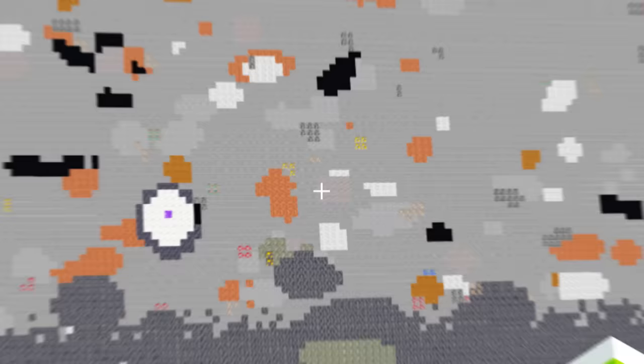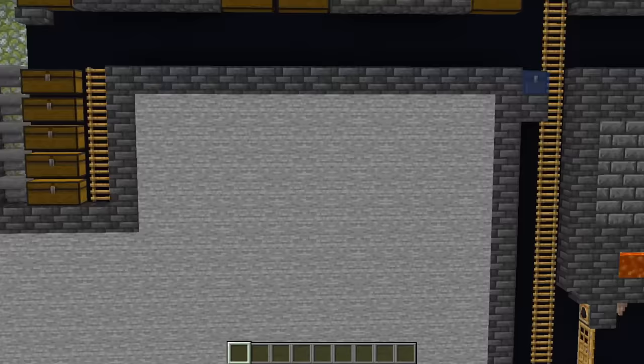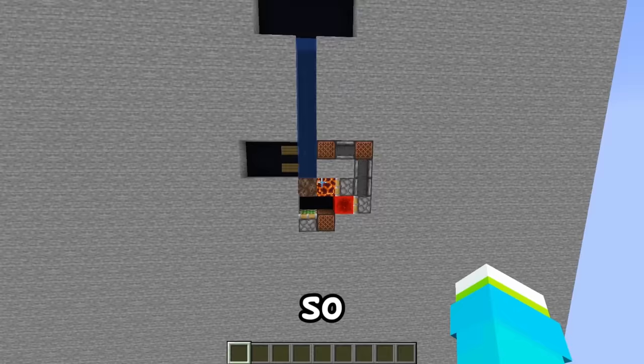Now we'll put the farms on hold while we make a storage system, and then we'll link more farms on the other side of the storage system — I just want to make sure it's in the middle of the base. What if we use a water elevator that goes down and has a button that sends it back up? Here's the design I figured out, which uses a block swapper designed by Command Leo.